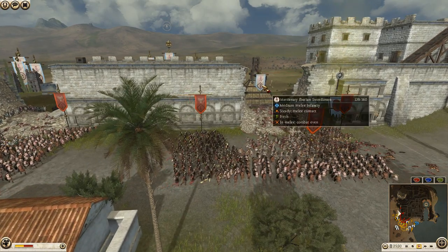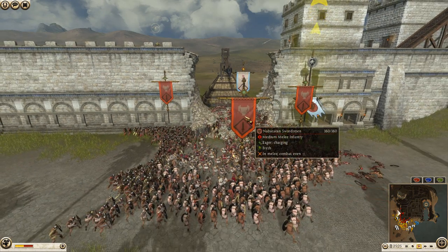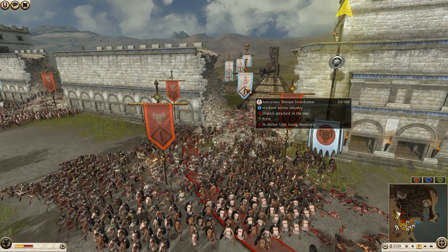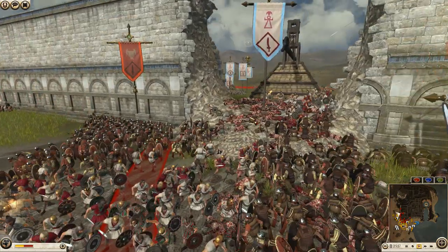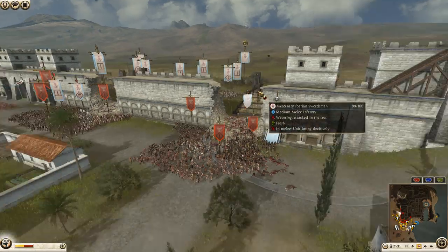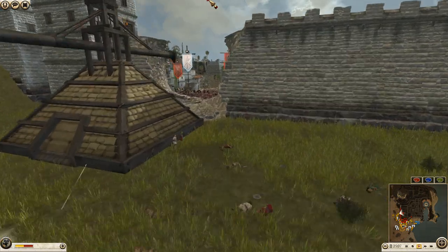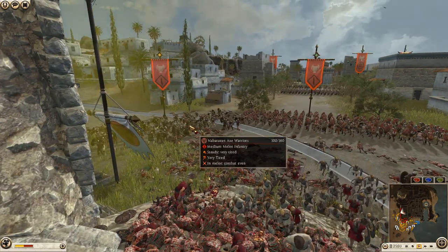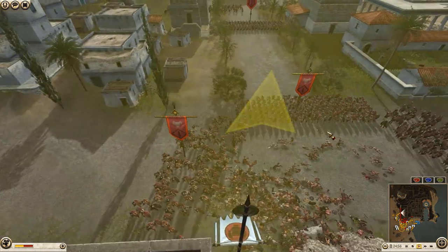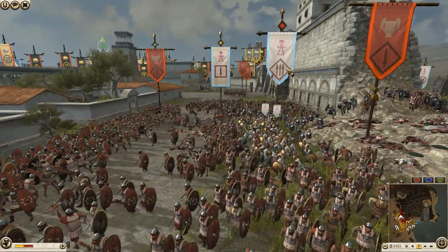Carthage sending in yet another unit of Iberian swords, again surrounded by two units of axe warriors and Nabataean swordsmen. Look at that — Iberian swordsman wavering, gone, unit destroyed. There are javelins coming in from the second unit of mercenary Iberian swordsmen into the backs of the axe warrior unit, whittling them down — 60 men. Carthage pushing in here with the late Libyan hoplites starting to falter.